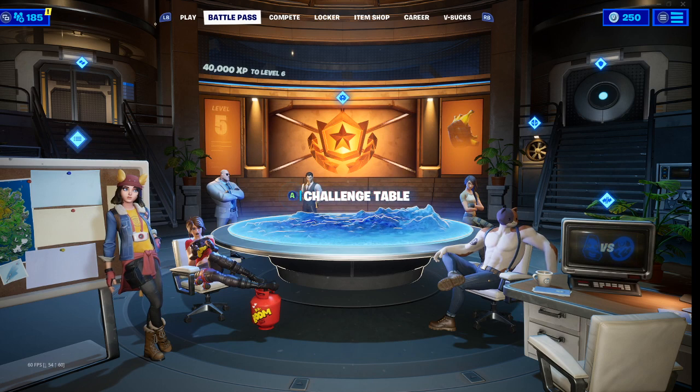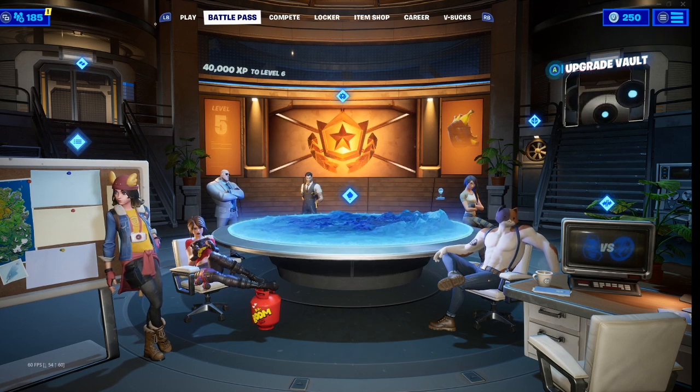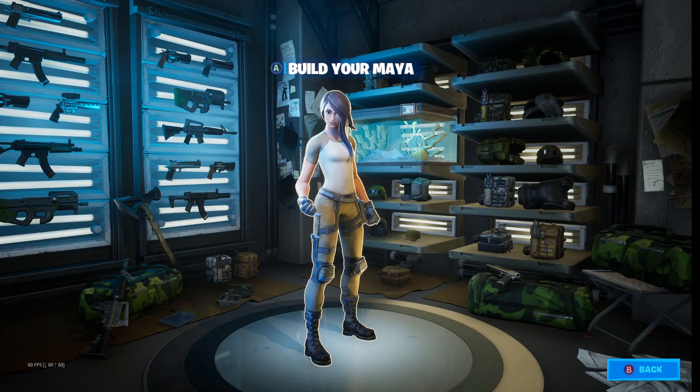What we are talking about today is the upgrade vault in the top right corner. This is pretty cool — it's called Build Your Maya. This is a battle pass skin and your only customizable personal skin that you can make throughout Season 2. It's actually pretty cool because it has over three million different customizations you could do to this character.